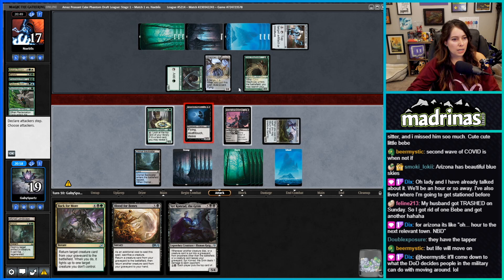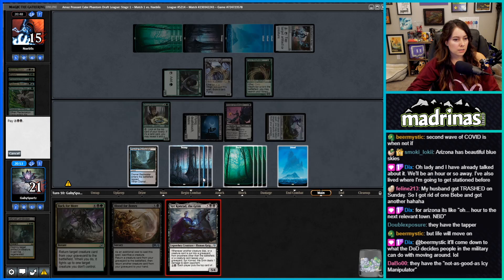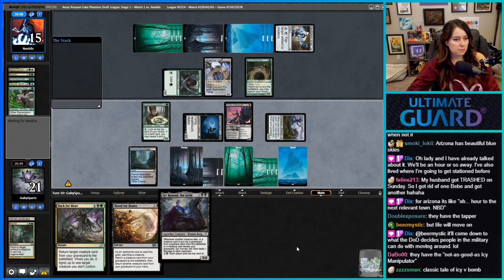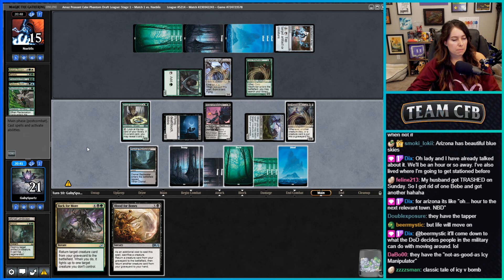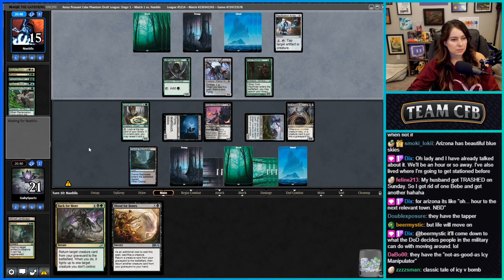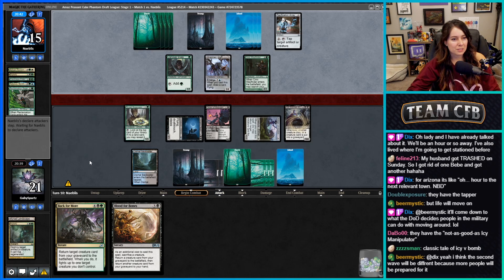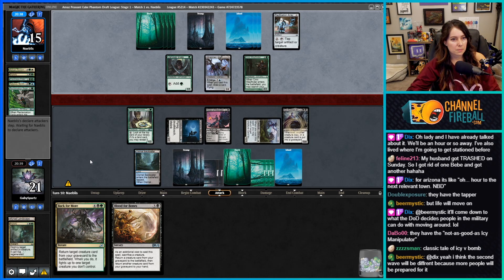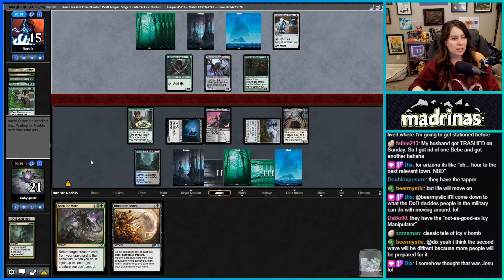I think we can attack with Vampire Nighthawk because we're just winning this race. Dryad Green Seeker is kind of a combo with us — if it's a card we don't want we can just mill it with Sir Conrad. They can't attack with Wretched Griff; they just can't. Putrefy could have killed the pacification, but honestly if they had Tatty they'd just be crushing us.